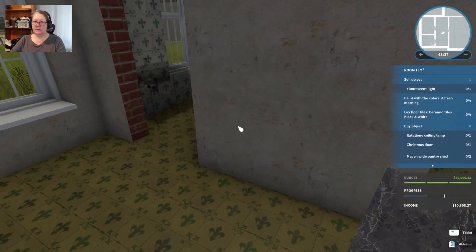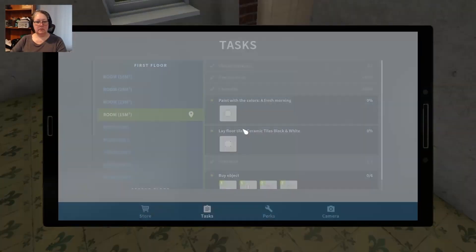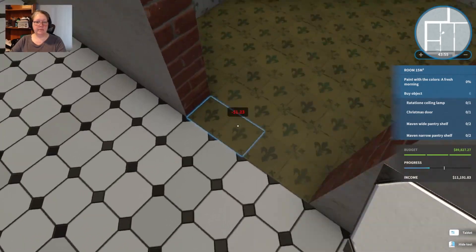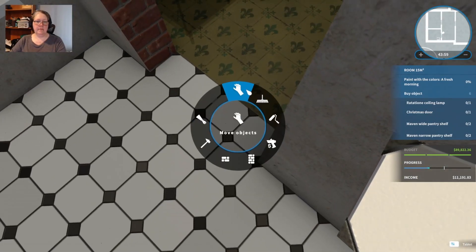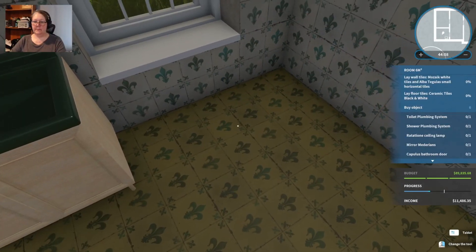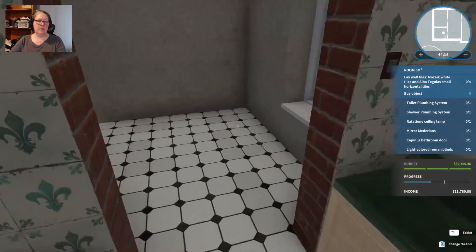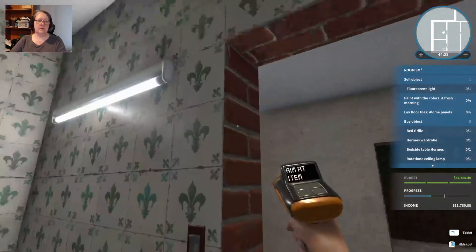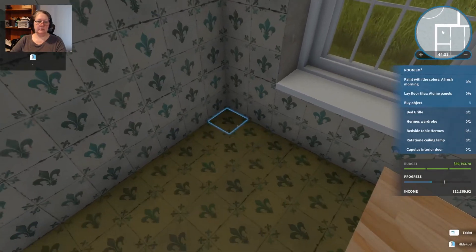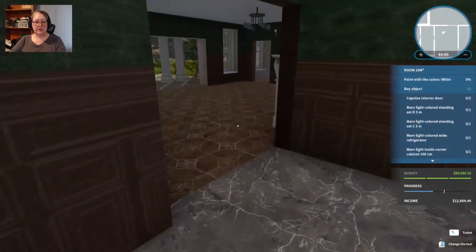Moving into the next rooms, laying floors as we go — black and white ceramics in here, black and white again in another, and Loamy panels in one more room. That's this part done, let's head into here.